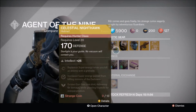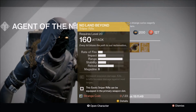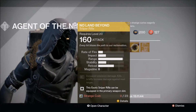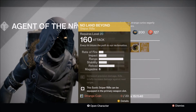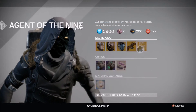The weapon this week is No Land Beyond — yeah, probably the best exotic in the game. I'm honestly being sarcastic, but pick it up if you don't have it. It's fun to use in the Crucible if you want to do some No Land Beyond sniping. It's not too bad once you get the hang of it — actually kind of fun.